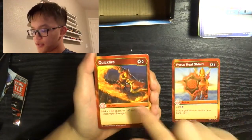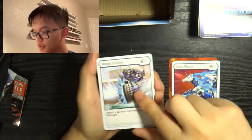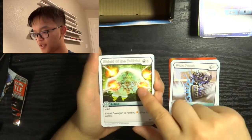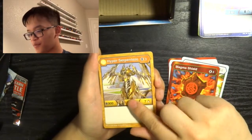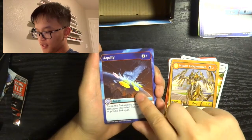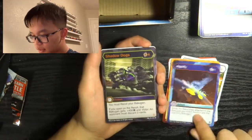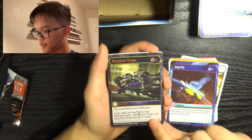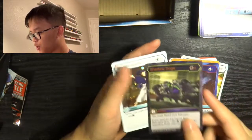Pyre's Heat, Quick Fire, Holy Flame, Mega Punch, Shield of the Faithful, Magma Shield, Hyper Serpentis, Aquify, and our special rare: Shadow Dogs. Our Hex: Chargo Ronin.